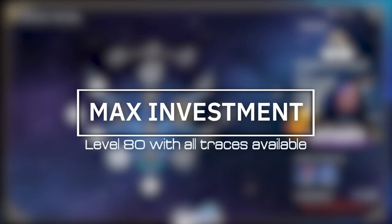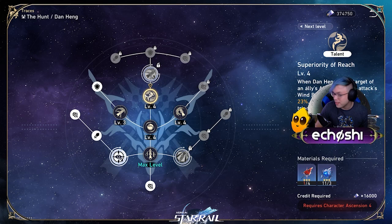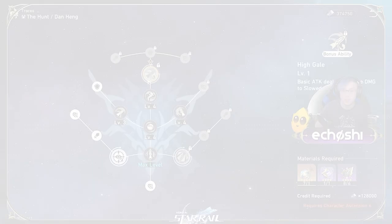Dan Heng's main abilities scale off his attack. His basic attack, Cloud Lancer Art North Wind, does elemental wind damage to a single target. Like my uncle passing a lingerie shop, it can also slow a target down. With the Trace High Gale, his basic attack does 40% bonus attack damage to slowed enemies.